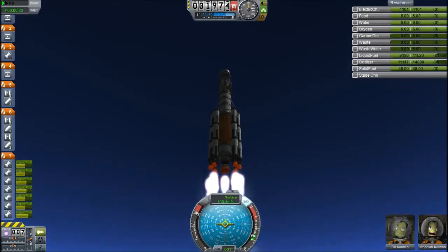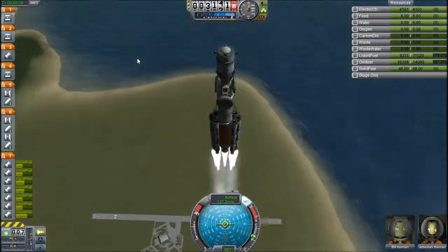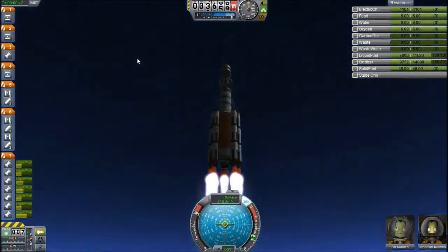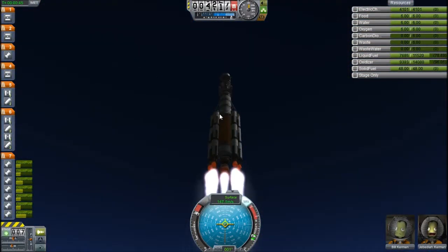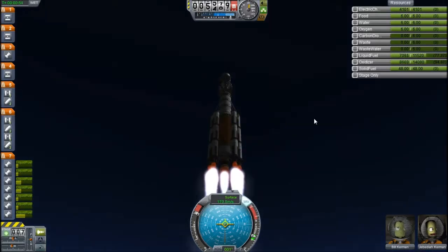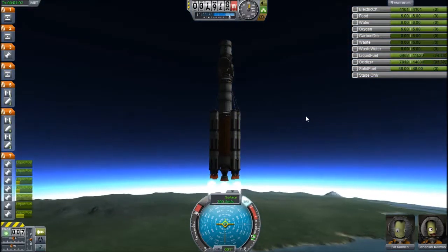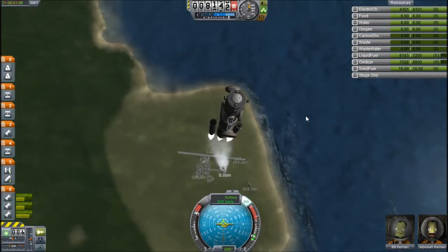I've decided to build myself a space station, because a space station's good, and it's good to have somewhere you can dock in orbit, before transfers for refueling, for any kind of purposes — it's just generally a useful thing to have. So you see the core being launched right now, which is a crew canister, a little habitation module, and then some various docking ports.